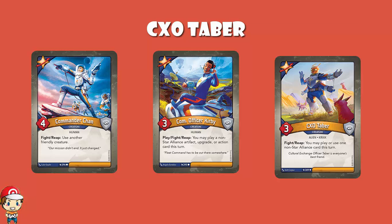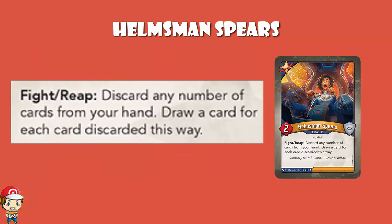You're starting to see there's going to be a few Star Alliance decks out there with a lot of house cheating going on. Helmsman Spears is a 2 power, 0 armor creature. When you fight or reap, you may discard any number of cards from your hand and draw a card for each card discarded in this way. It's not giving you card advantage — you're not getting any more cards than you had at the beginning of the reap — but what you are getting is a hand refresh. Say you've got 2 Star Alliance cards in hand out of 6: play those 2, reap with Helmsman Spears to gain an amber, discard all 4 cards, and draw 4 more. Maybe you don't draw any more Star Alliance cards, but maybe you do.